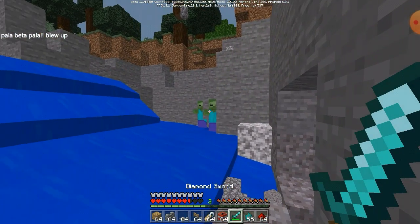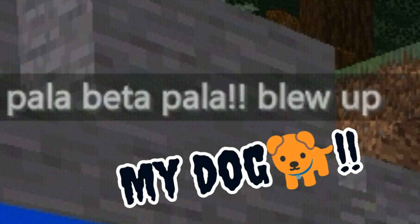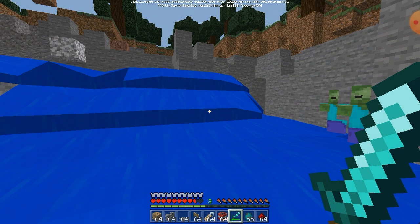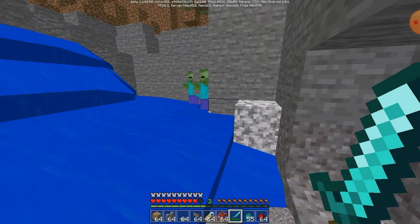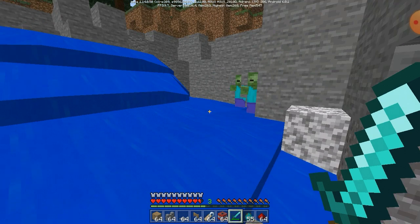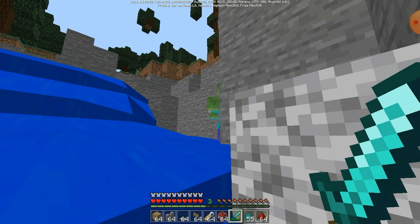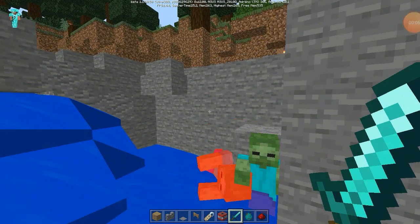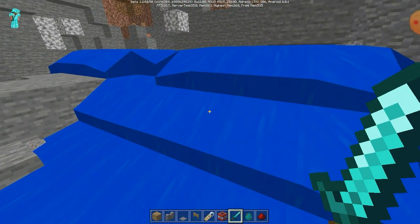Everything just fell down. One zombie died and two were still alive, and my dog blew up. I decided to kill the remaining zombies — maybe the first one that spawned died, so that's half a success. I switched to creative mode, flew over, and killed them. But then the TNTs did something really weird.